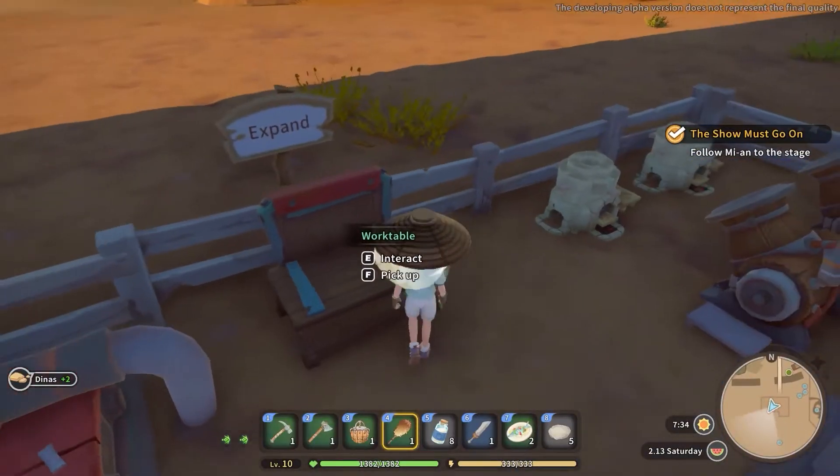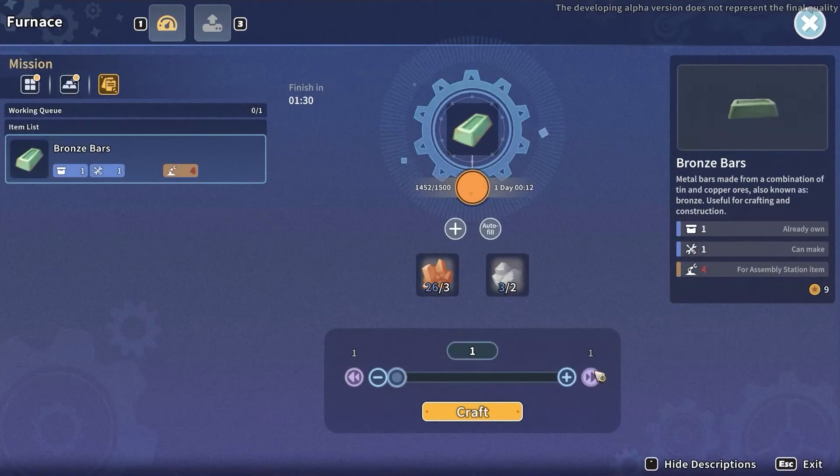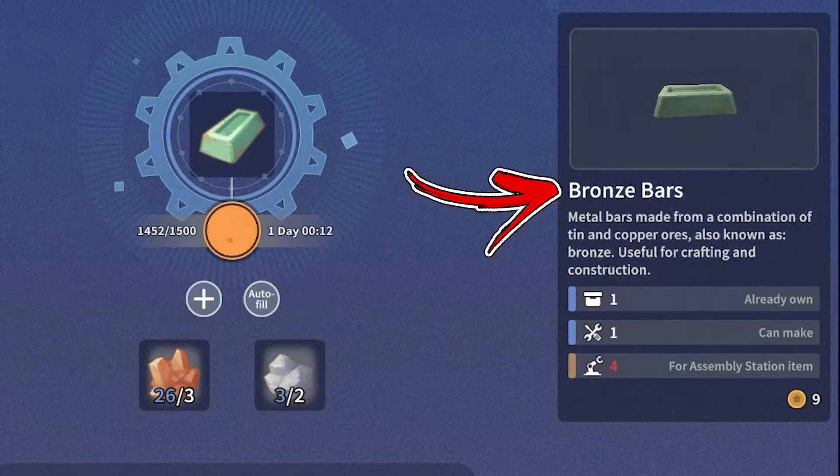In case you don't want to buy them, go back to your workshop and interact with the furnace, where you will find a recipe that will allow you to convert 3 copper ore and 2 tin ore into 1 bronze bar.